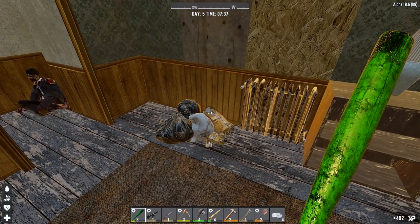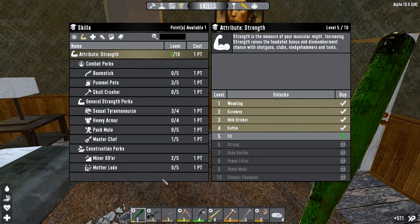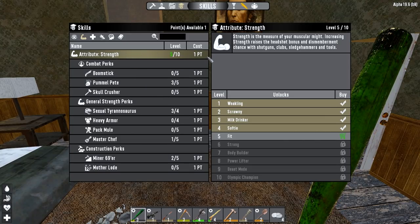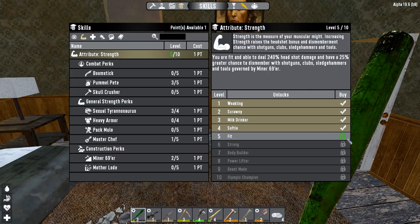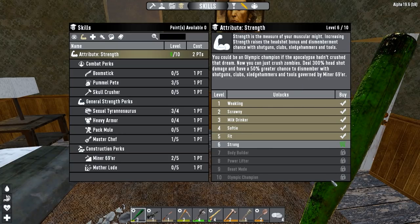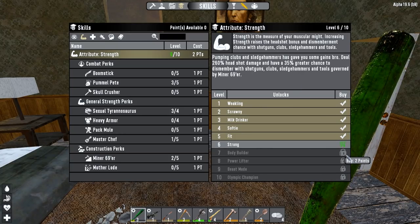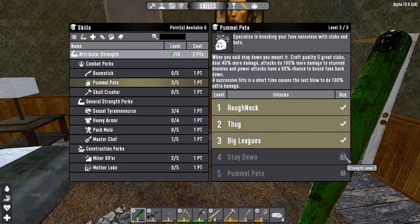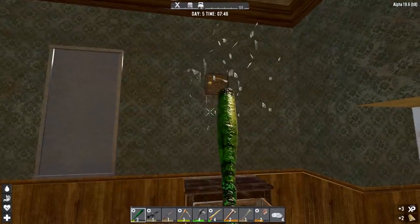We have a skill point already, I'm going to save that. I think I'm going to go for mother loader miner 69er as useful as it would be right now — I'm going to exercise some self-control and go towards having 7 strength. With two more levels we'll be at level 7 strength thanks to our cigar and we'll be able to unlock the next level of Pummel Pete and max out Sexual Tyrannosaurus, which is great for clubs.